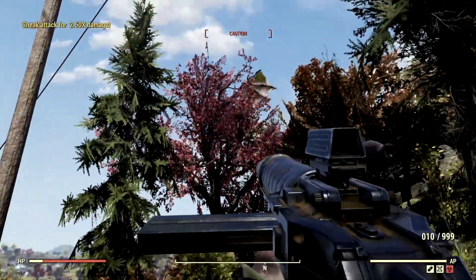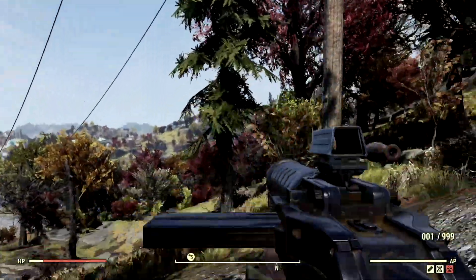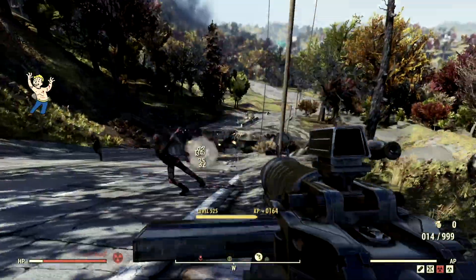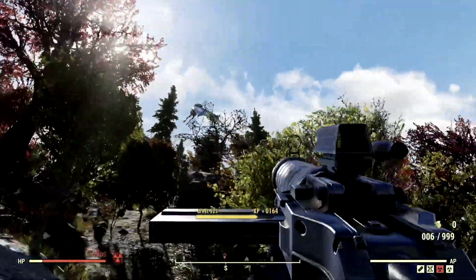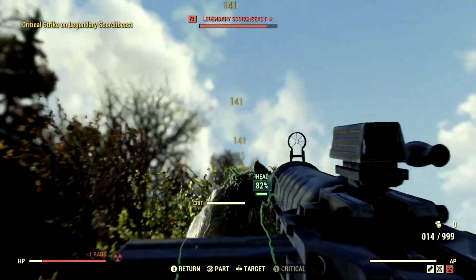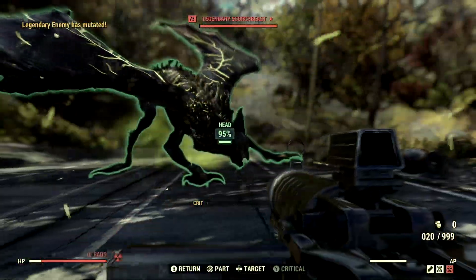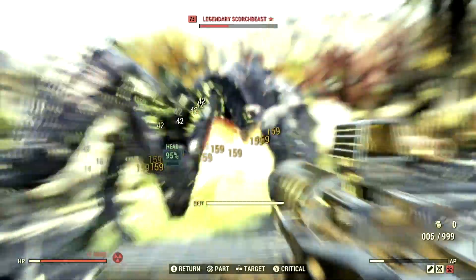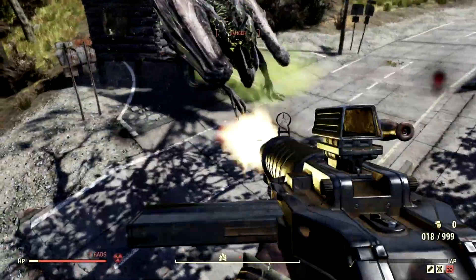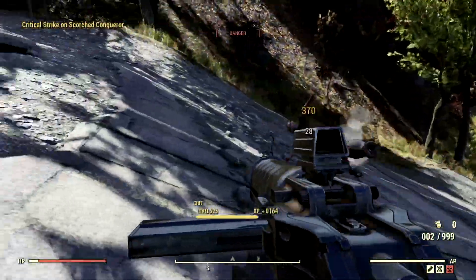The next target on my list for the demonstrations is the level 75 Scorch Beast that goes by the name Charlie. She's harassing everyone at the Whitesprings so she's got to go — and today she is a legendary, so even better for me. Charlie, just come over here so we can blast your face. Let me just re-heal real quick and continue to blast her in the face. Charlie is still alive with a sliver of health — just jump up like a full ninja and blast her again. And just like that, Charlie is no more.